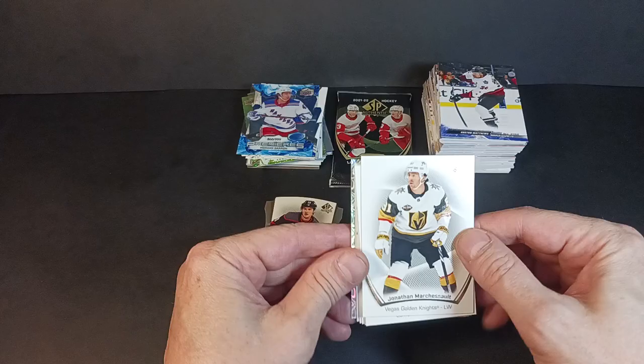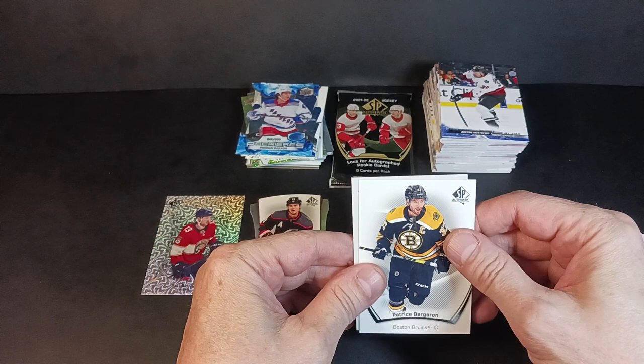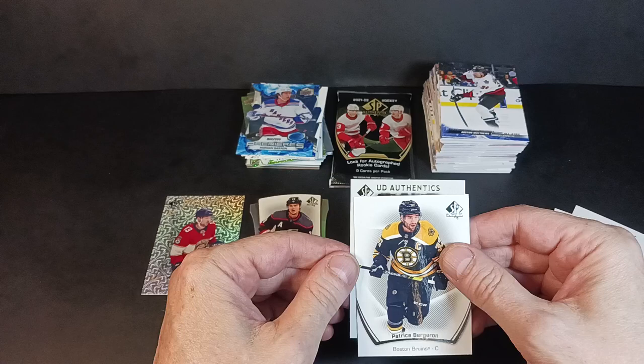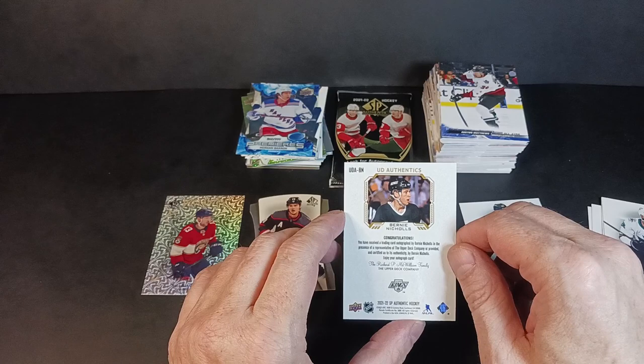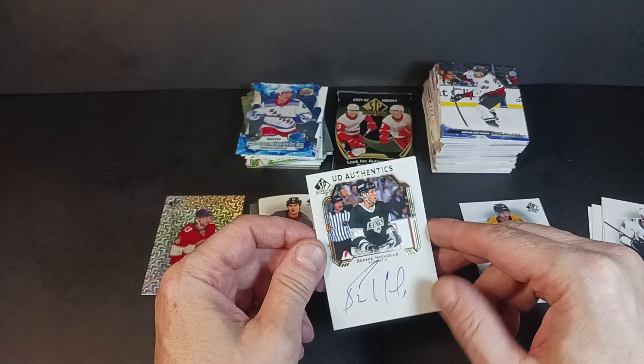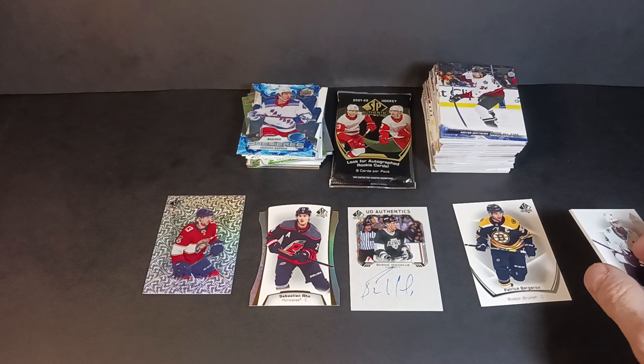Got a die-cut on the back of a Hall and Marchessault. The SBA base — I've seen so much I really don't care about it now; it's all about the card behind this one. And there's a pageantry Sam Reinhardt. What is this — UD Authentics? It's an autograph, hard-signed card. Who is it? Bernie Nichols! Hall of famer — I think he's in the Hall of Fame, but I'm not totally sure. Not a lot of Bernie Nichols auto stuff out there. Cool card for the King's collectors.